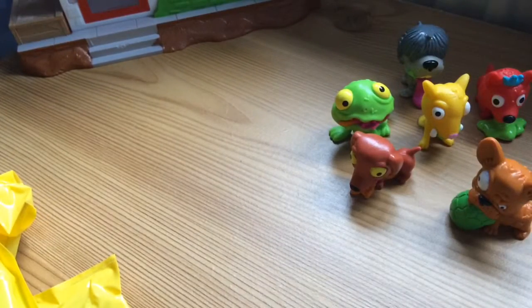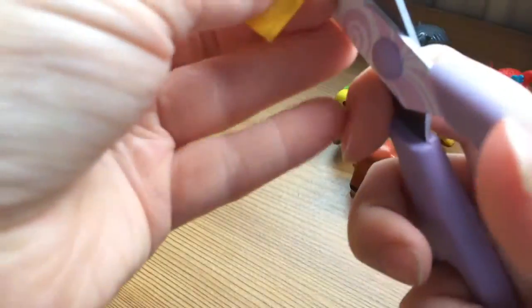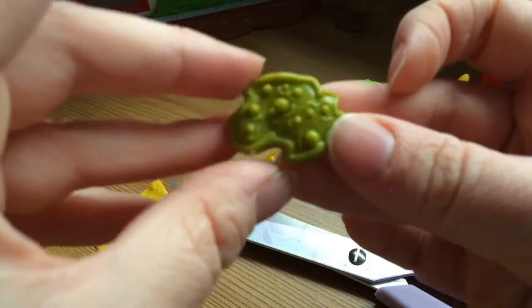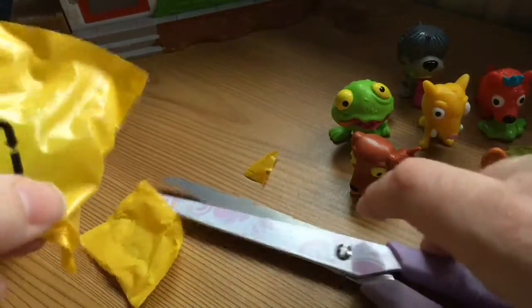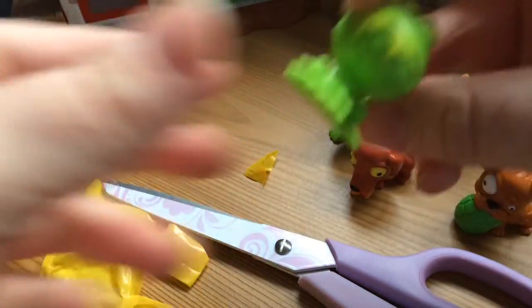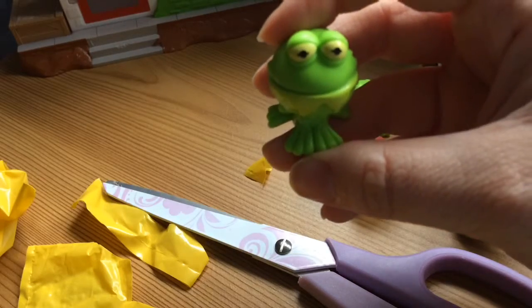Let's open the surprise poo — oh it's a pile of vomit! Kind of feels like goo, it's not sticky or anything. And this is the first surprise pet — it is the funky frog!